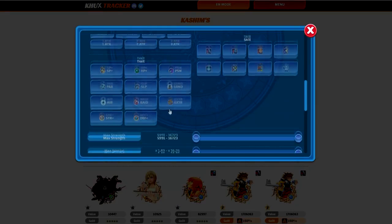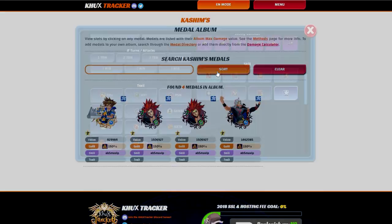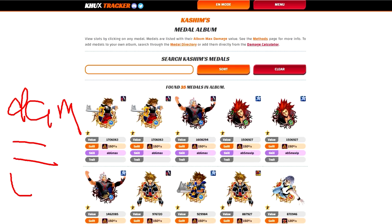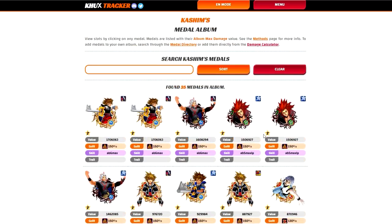Lastly, according to what you've input in your album, you only have four medals in your entire album that have Lux skills on them. When it comes to Lux, the way it works is that more damage equals more Lux — quite literally, damage equals Lux. So the higher the multiplier from medals that you have, the more Lux you're likely to get. Right now, this is organized according to your strongest medals in your entire album.